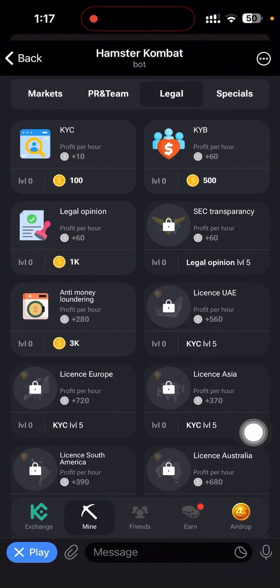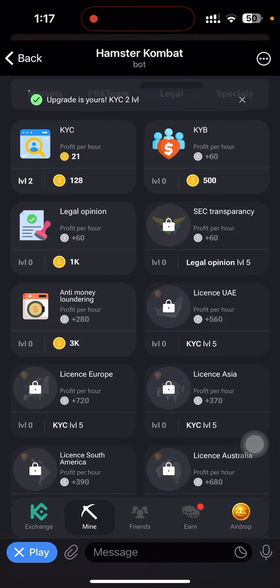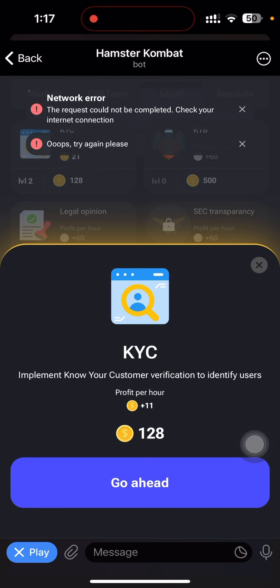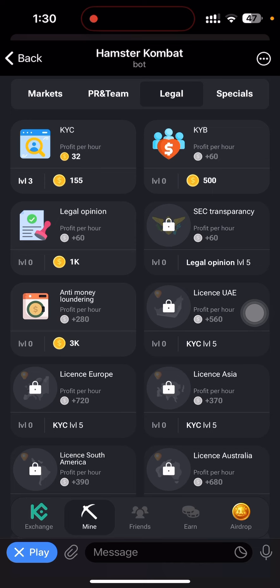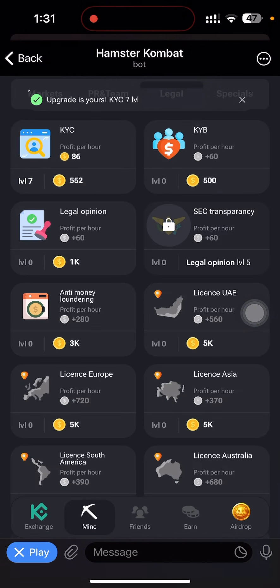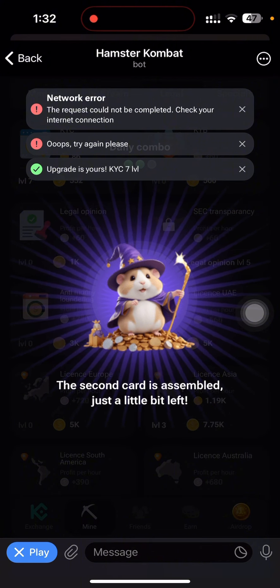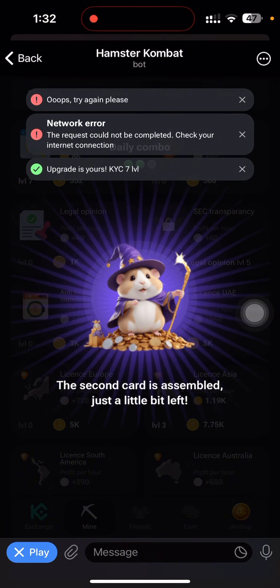I need KYC Level 5 to unlock License Asia. I can see KYC up here, so I'm going to upgrade KYC to Level 5. I'm clicking on KYC and going ahead — Level 1, Level 2 — there was a network issue but I kept clicking. License Asia has now been unlocked. I'm clicking on License Asia and selecting it as my second card for today.